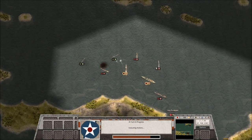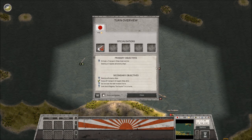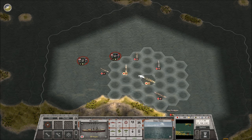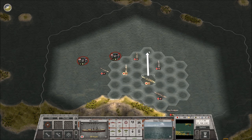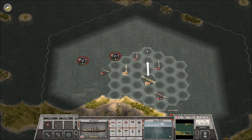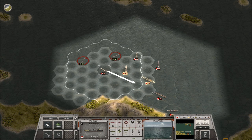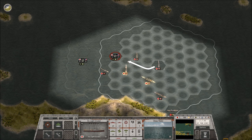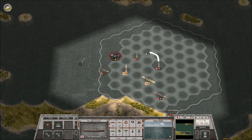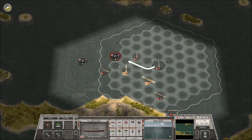The way naval shooting works is you don't want to be moving at full speed and then shooting. You can adjust by one or maybe two hexes but you don't want to move too much. You also don't want your targets at extreme ranges. We can see this guy is at extreme range for this light cruiser - it's only going to do one damage. If we move them closer that goes up to two, and if we move them really close it goes back down to one - I think that's just related to movement.